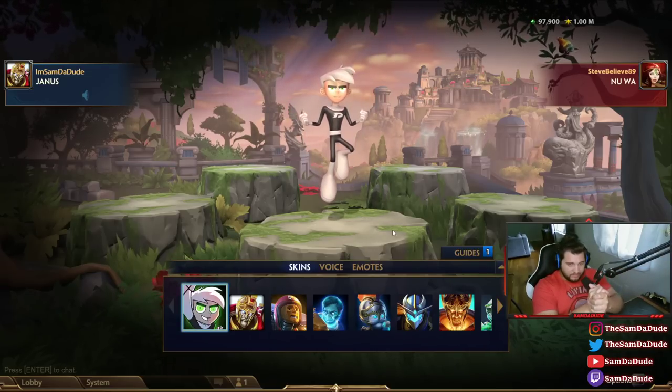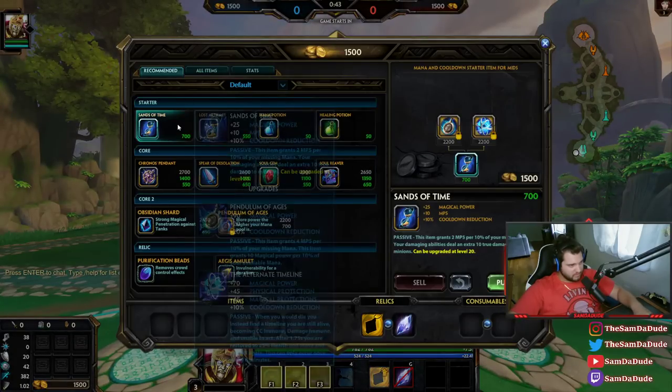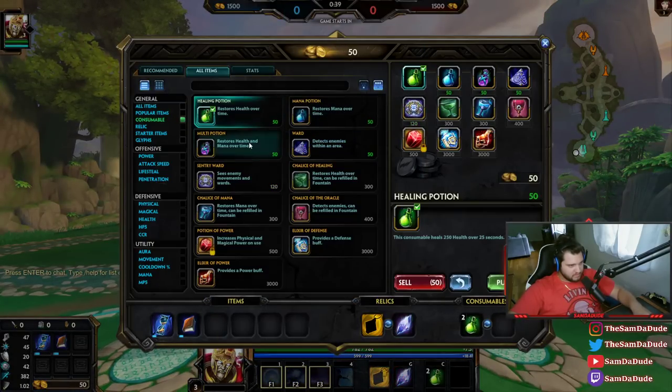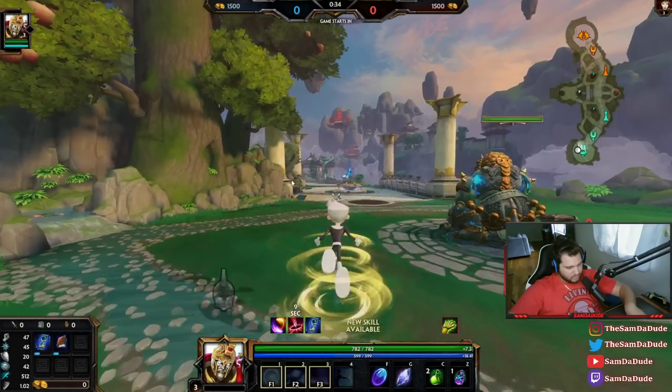Basically, there's a new tree of items. I haven't really gone over them, because I watched the patch notes on my stream, so I did make a video about it, but I'll show you real quick once I load in here. I'm just gonna grab some generic-ass items.